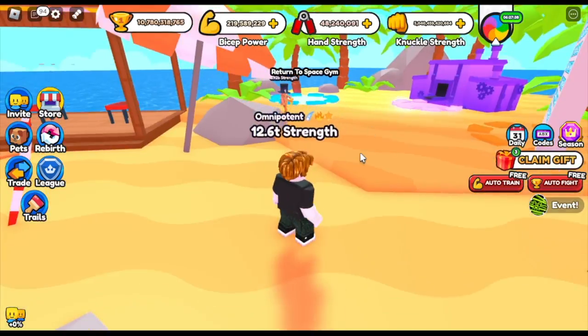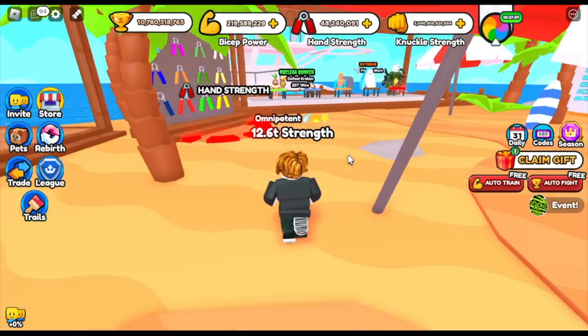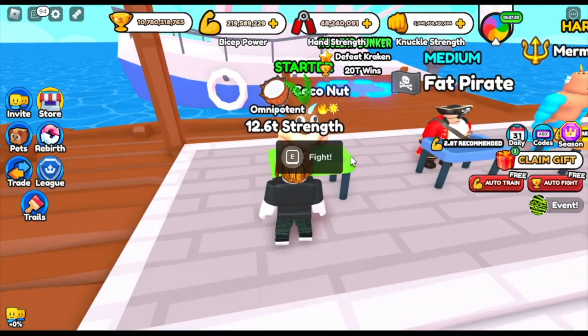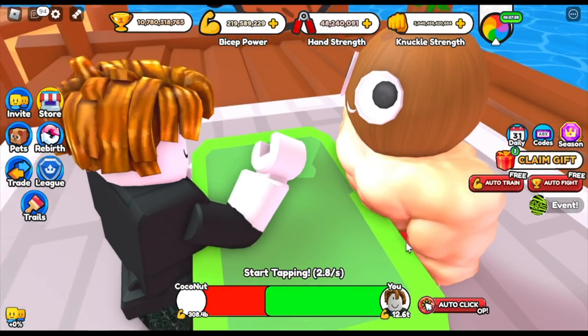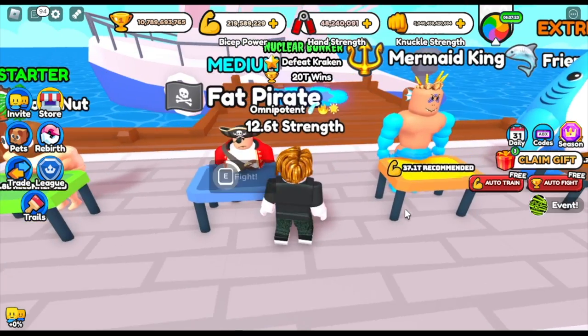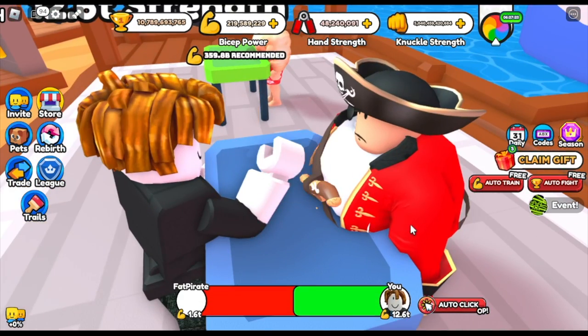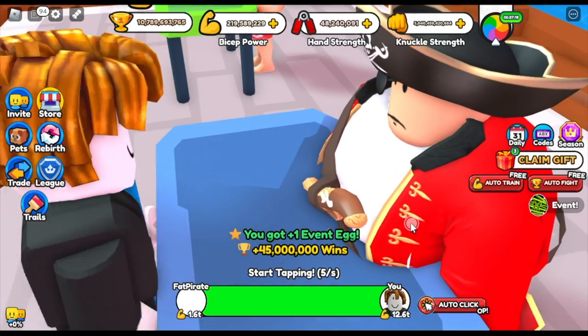So the other boss, or any boss at the beach. In the previous map, it was specific to Dock Reaper, but here, any boss that you can defeat — like for example, this one. There you go, one event egg. Let's try the other one, the Fat Pirate. Will we be getting an egg? Yes, because again, any boss.